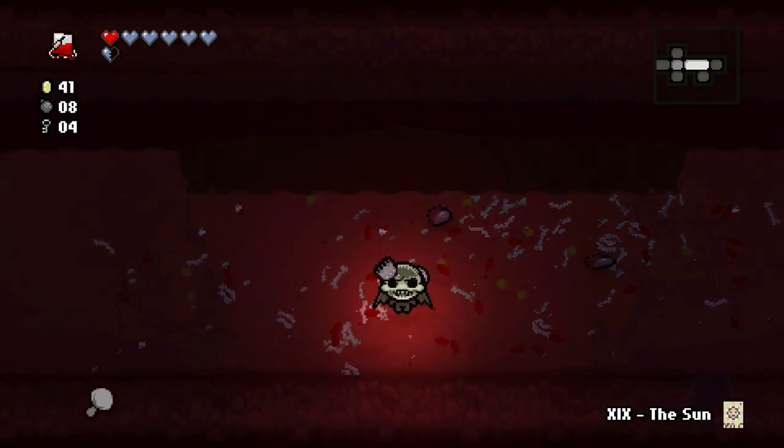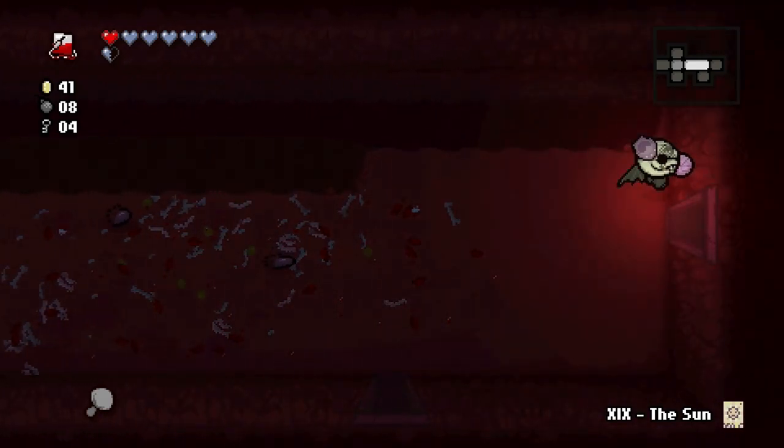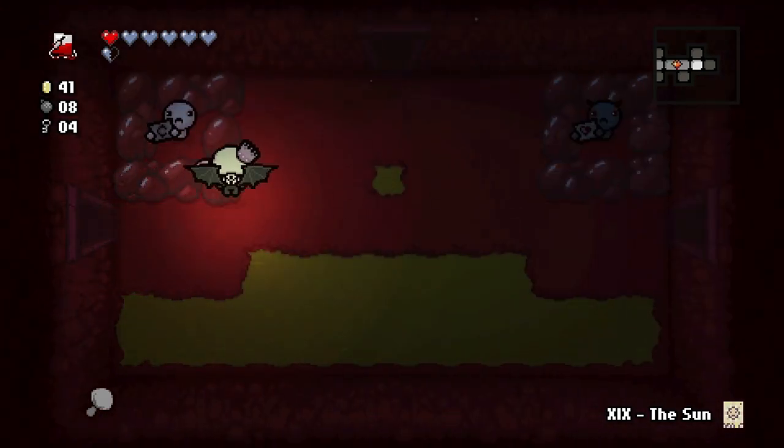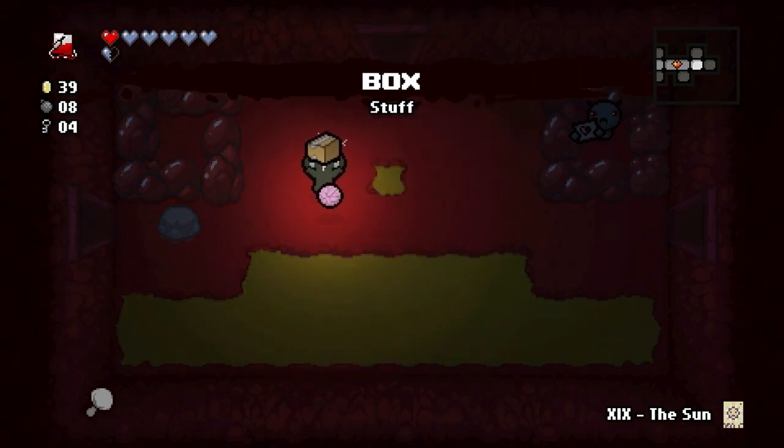Let's pick up a heart. We'll leave the hearts on the ground for now since we'll probably take some hits. There is a beggar here — awesome! The Box — that's like one of everything, though it could potentially be a troll bomb too. Card Against Humanity.